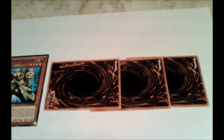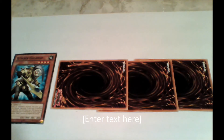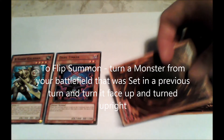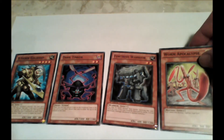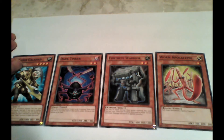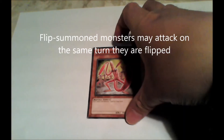You can actually do something called a flip summon if you've had cards set during previous turns. You can flip summon as many monsters as you want. What you do is take the monster and flip it to the face-up attack position. Now they're ready to attack or use their effect.